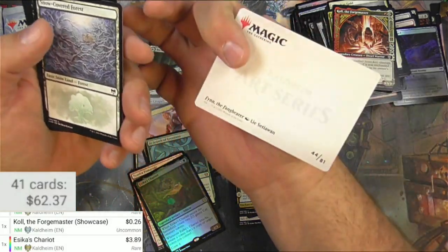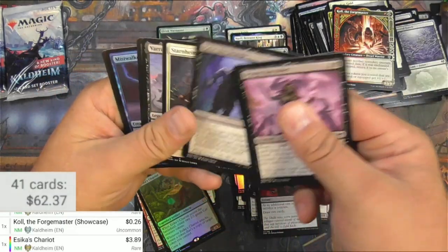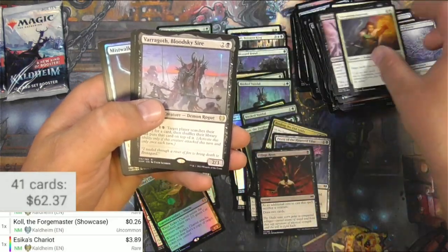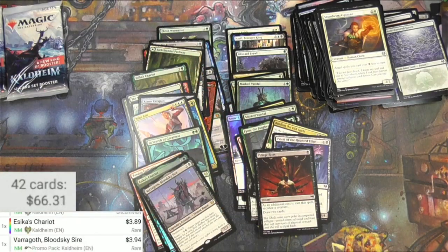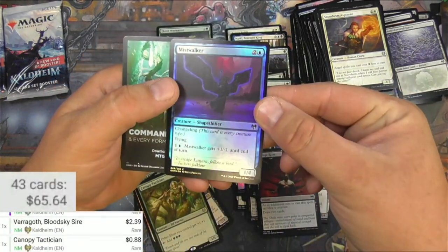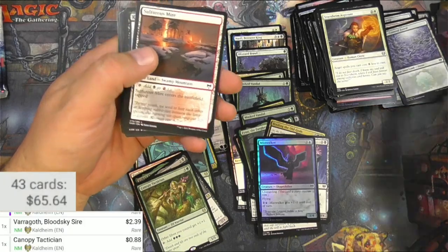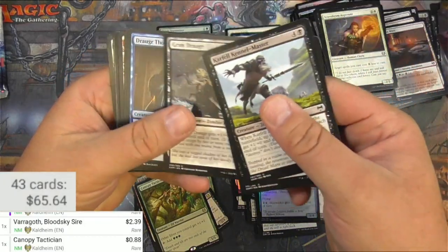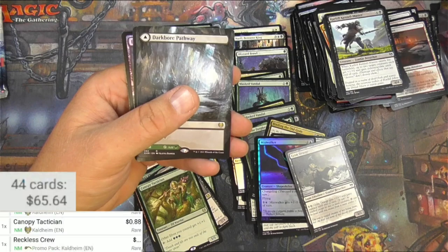The art cards are nice, you get to see the art a little closer at least. Starnheim Aspirant, Varragoth the Blood Sky Sire, and a Canopy Tactician — promo pack, would you cut it out. The Tactician is $2.39, 88 cents, and a Mistwalker shapeshifter — I'm gonna keep it, I like shapeshifters. That is Eradicator Valkyrie — of course it is. I'll take the Draugr, I like zombies. Reckless Crew, promo pack.